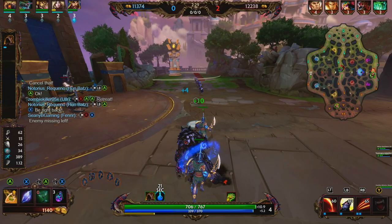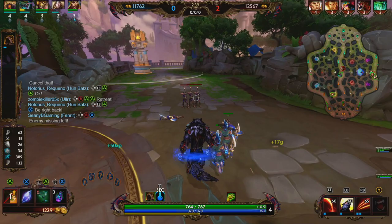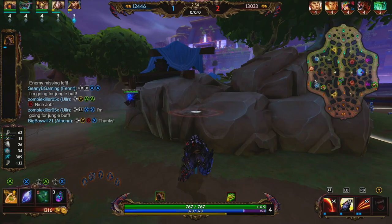We have this Hercules very weak, so there's a very good chance we're going to be able to get a pick on him pretty soon. He's leaving lane. We're just going to basic attack these minions so if he does show back up in lane we can use our abilities on him. Looks like he just did a circle around his blue buff, which is a little strange.